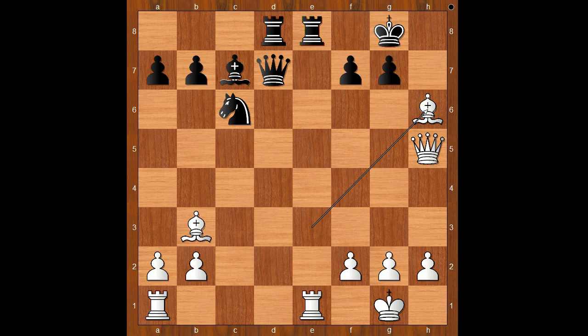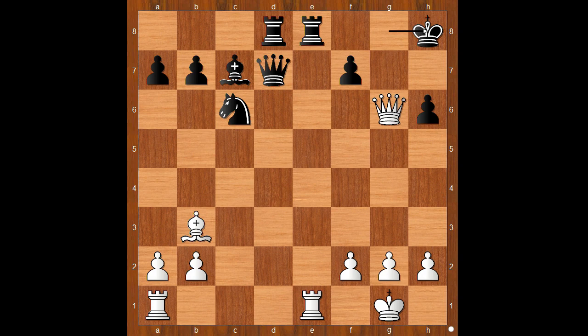Should black play pawn takes bishop, or rook takes rook on e1 check? Please pause and find the best move for black. One is good, the other one is not. Grischuk considered pawn takes bishop and rejected that move. He played rook takes rook check. Let's take it back — if pawn takes bishop, then queen to g6 check, and after king to h8, queen takes on h6 check. It looks bad for the black king.